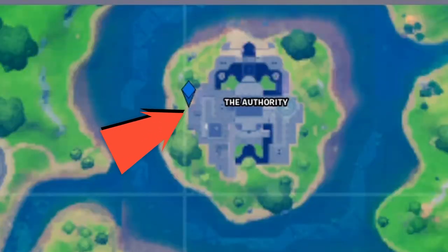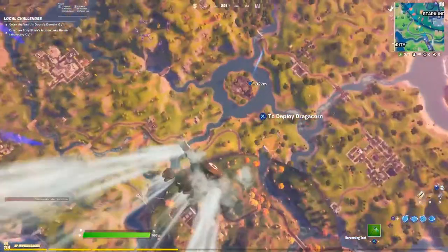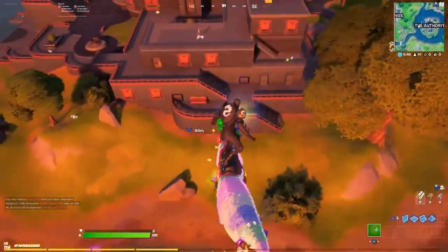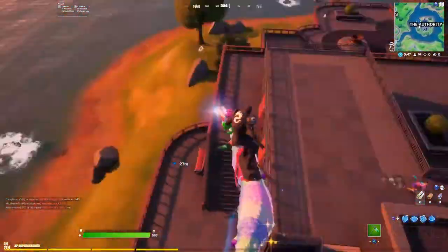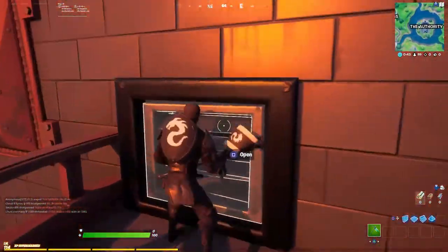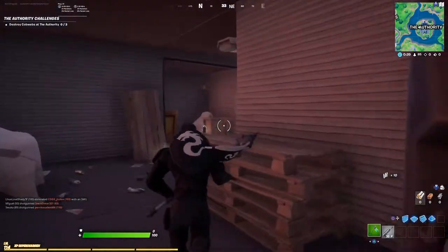The location is right here on the map — on the Authority there's going to be a vent, so go right there exactly where I'm pointing. There are two vents; make sure you take the left one. Don't worry about other players because they're literally going to go on top and try to look for the cobwebs up there, but we know exactly where they are.